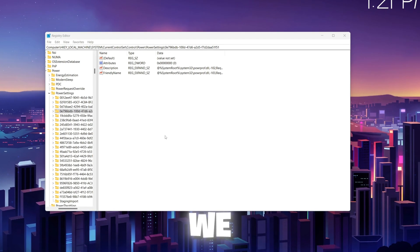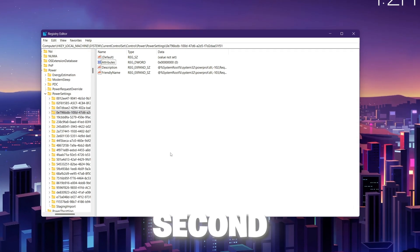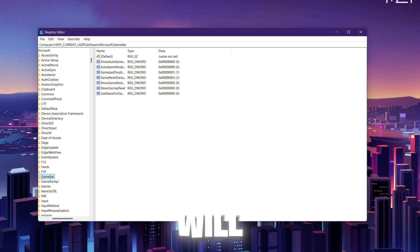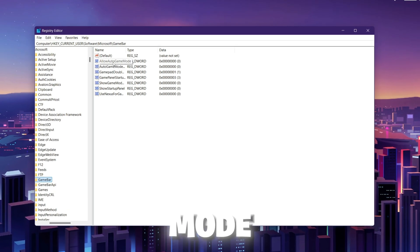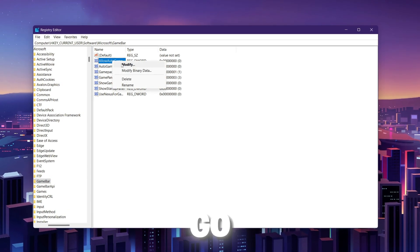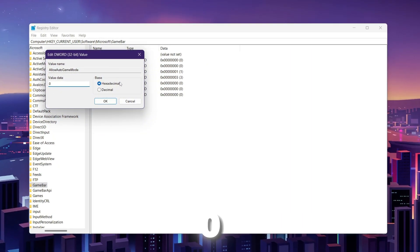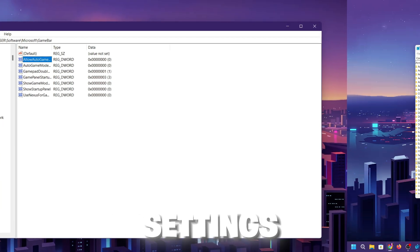In the next step, we are going to disable Windows Game Mode from the Registry Editor. Copy the second command from the description and paste it in the search bar, then press Enter. Find 'AllowAutoGameMode,' right-click, go to Modify, and set the value data to 0. Set the base to Hexadecimal and click OK to save the settings.